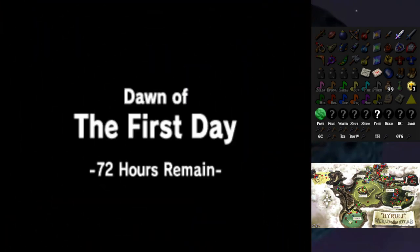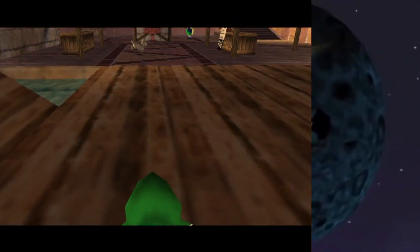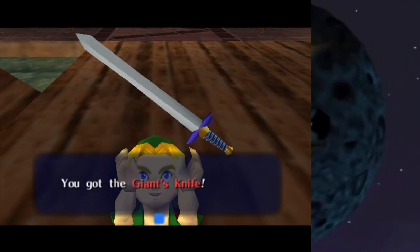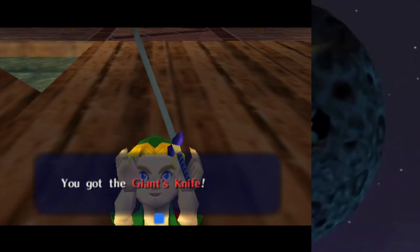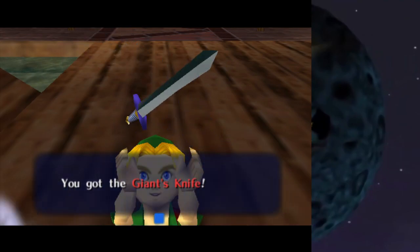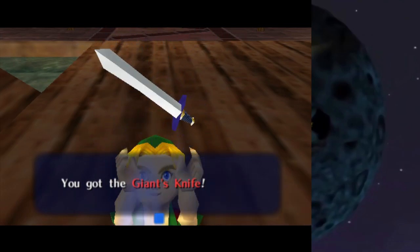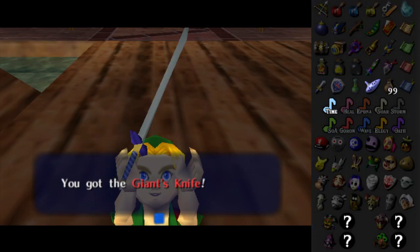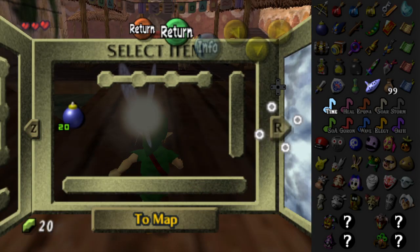Dawn of the first day, 72 hours remain. Let me grab the Giant's Knife — I need to mark that. I also need to save — this is going to be a continuous thing, saving all the time. Load — Ritual's Mask. There we go.